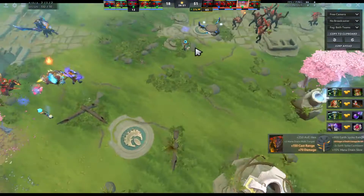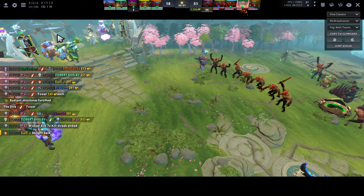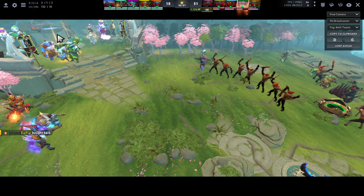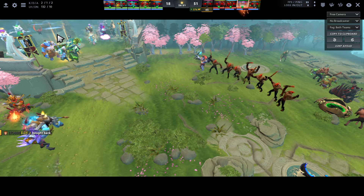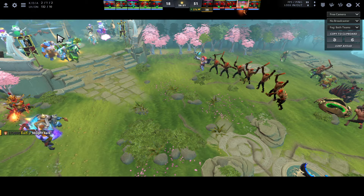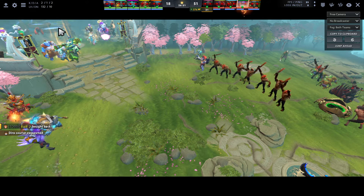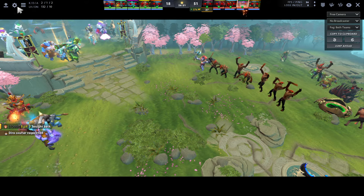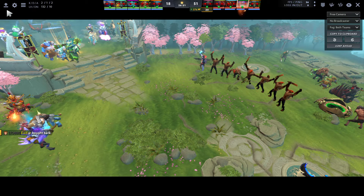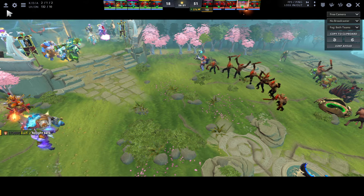We win the game pretty heavily — 51-18 — and just farm their base. To summarize the early game: get your level two soon. You don't even need level two — you can roll at level one into mid and harass or try for a kill — but it's really easy to get kills at level two. Get your level two quickly, buy your smokes, set up kills at mid. Pre-plan before the game — tell your Ember Spirit what to skill to get easy kills, like getting points in Searing Chains.